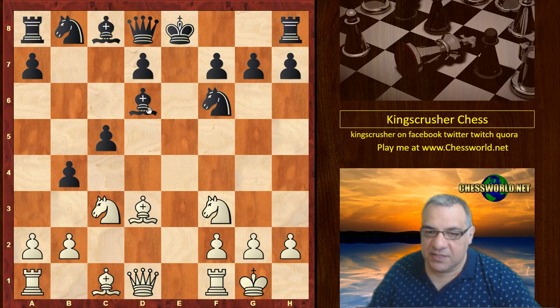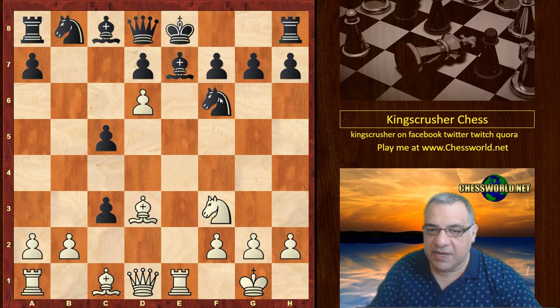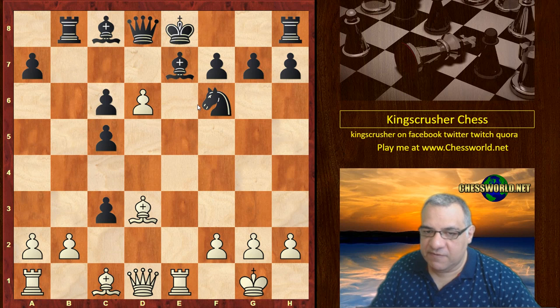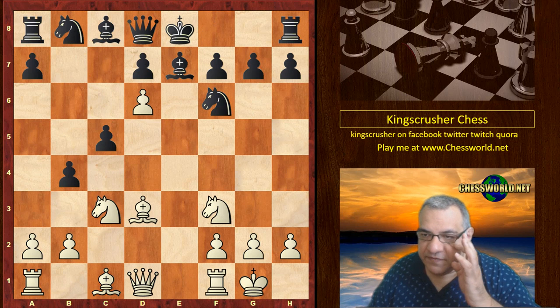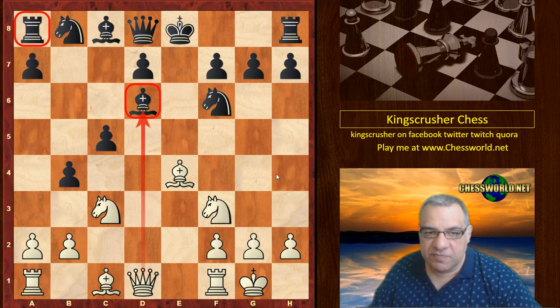Now black took this. If he takes on c3, this is quite nasty — Rook e1. You might think black doesn't have to castle to allow this, but surely black just plays this. The problem is white can then play Ne5 and we have the same sort of thing occurring. So yeah, this is very dangerous for black and to be avoided. White is a lot better. Okay so after d6, Bishop takes d6.